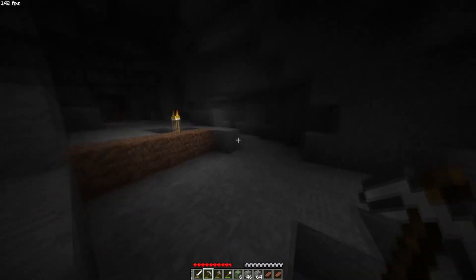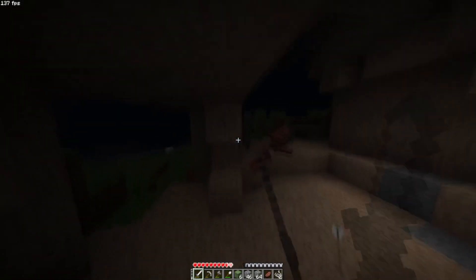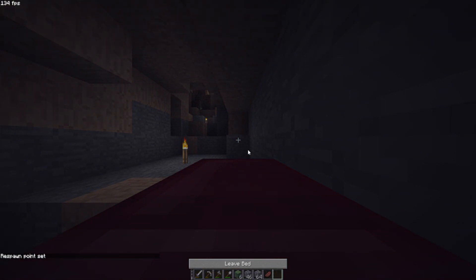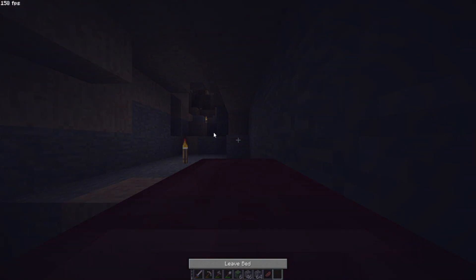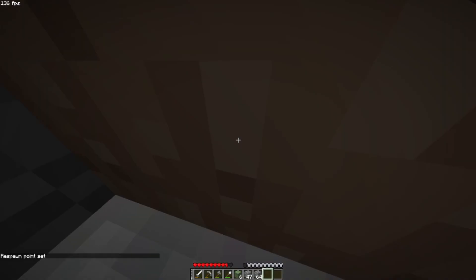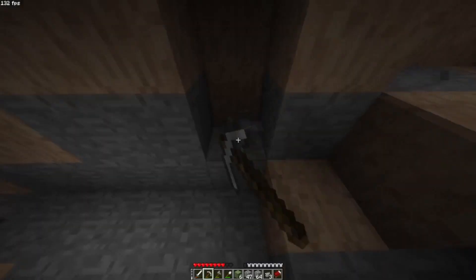I'm going to try to find my way out of this cave and explore a little bit of the spawn area. What the hell? Why do zombies keep spawning on me? I don't get this — it's a weird part of the mod. Is it because there are monsters around?